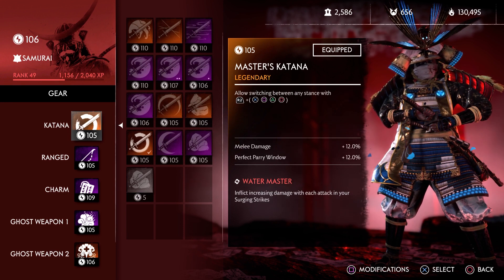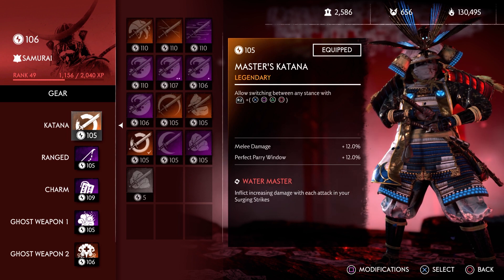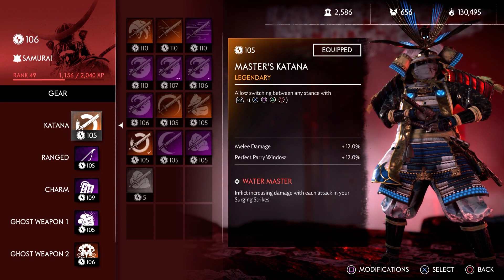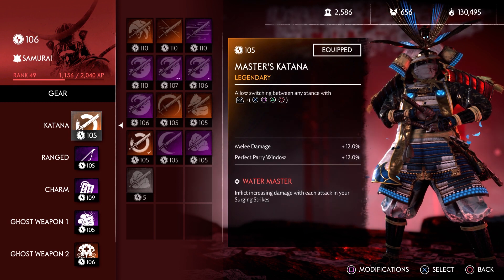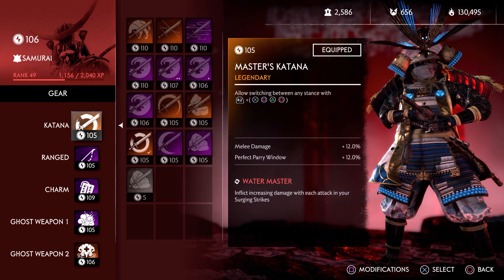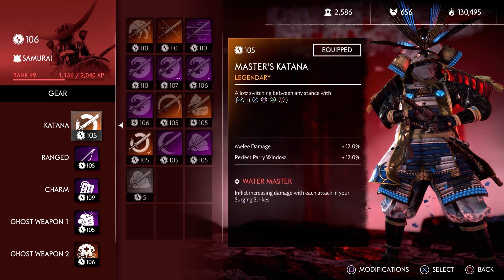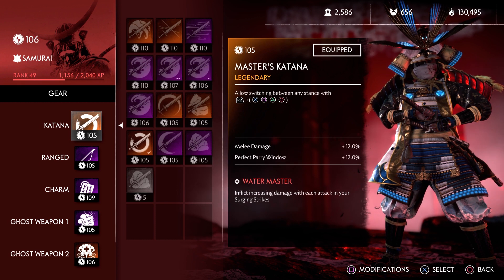In this build you're not going to try and kill all the dudes — you're concentrating on Eo. While you're in there, you can't use Way of the Flame, you can't use all your ghost weapons. So what better than Water Master? I will be using the Water Stance, and so each hit consecutively will get even stronger, as long as you're using the heavy attack sequence.